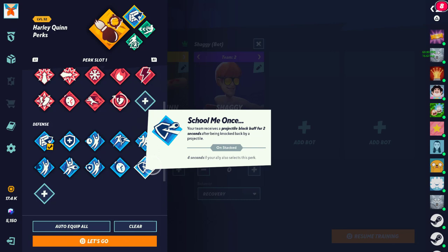School Me Ones — running it doubled is useless because you're giving up a perk slot that could be used for something else. By yourself, this is a useful perk. If they are spamming projectiles they're usually spamming another one, and that 2 seconds is enough for you to go in, get hit by whatever projectile they have, and punish them — they should still be in the animation of whatever they're throwing. I highly recommend it solo. Don't recommend running it doubled because even though it lasts longer, you'd be better off with any other perk that benefits you more.